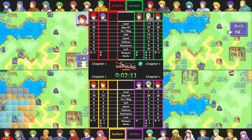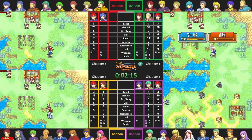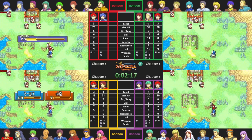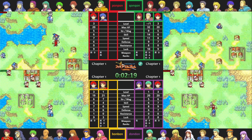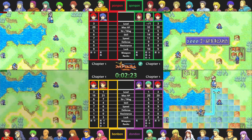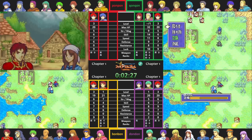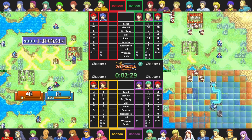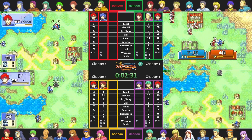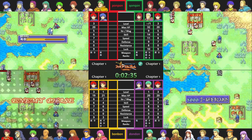The whole idea behind jumpstarting Roy's training in Chapter 1 by feeding him all of these kills is that it gets him several level ups to start out, hopefully translating to points of strength and speed needed to start one-rounding enemies, and it gives him extra weapon experience which allows him to use better swords sooner. With these two things secured, Roy should be able to kill enemies on his own later on, continuing to gain experience and keep up with enemy quality for the remainder of the game.